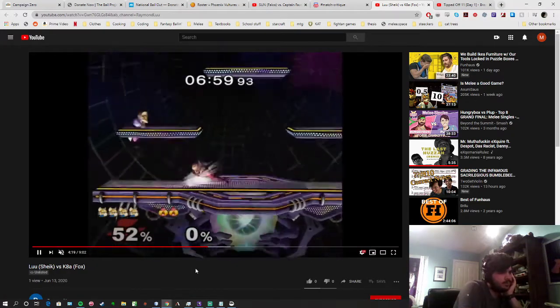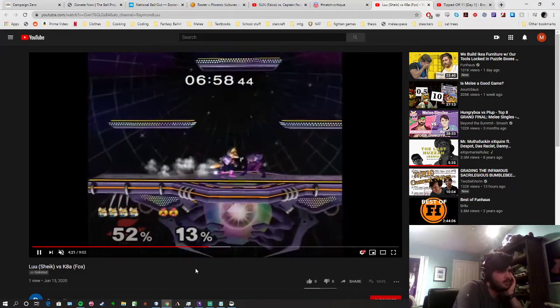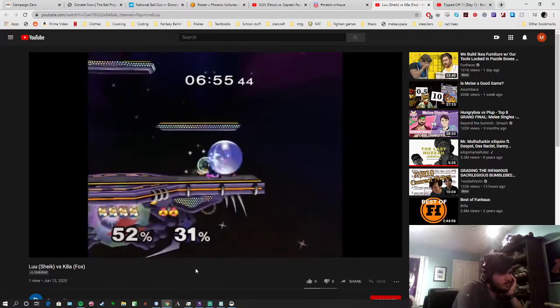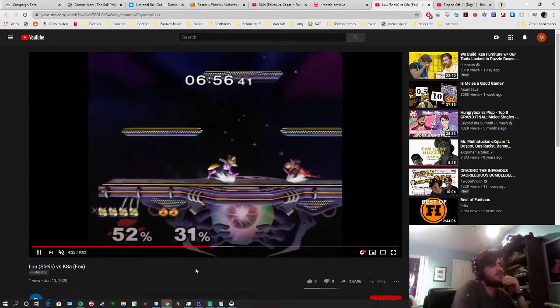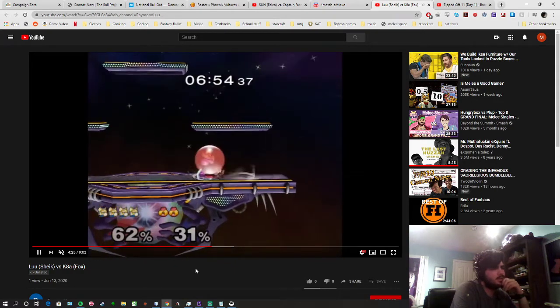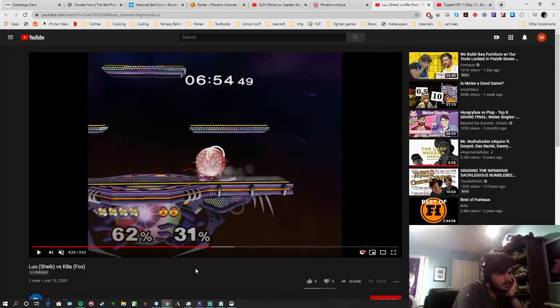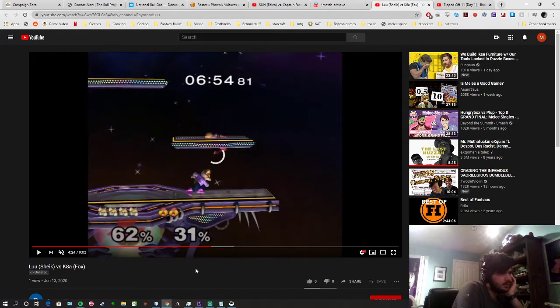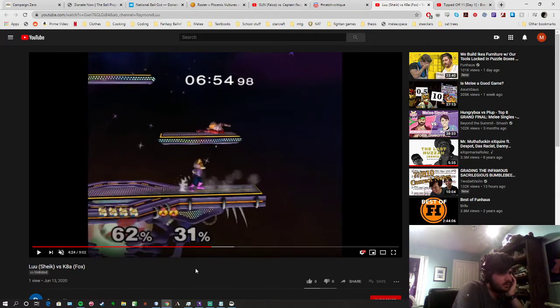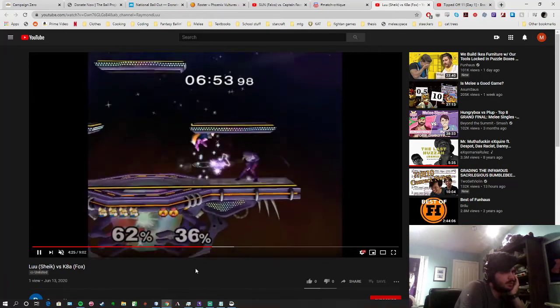That's the big reason why the wavedash back is so good — it handles Fox's options from the corner while also allowing you to punish him. Again we see the forward nair being a problem. Assuming nair knocks down around 65 percent — this situation ends up with you getting punished effectively for your nair. You've got to full hop those nairs, especially when you're in the corner, because you don't have the space to drift back — so you just get directly punished.